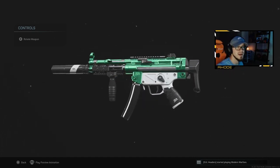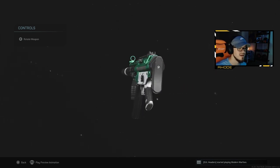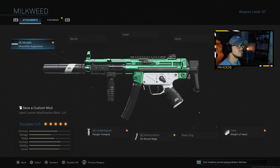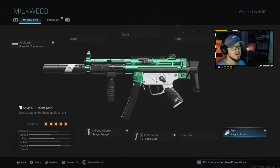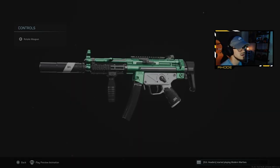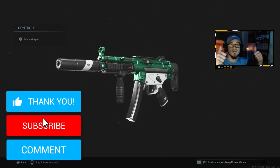Yo YouTube, what up guys, back with another video. They just dropped this gorgeous looking MP5 in the item shop — the Milkweed MP5 — and they also dropped the Monkey Business M4. With this weapon you get monolithic suppressor, no F-Tac collapsible stock but it really doesn't change the camos at all. You also get Slider Pan, 45 rounds, and Ranger Foregrip. Let me know what you guys think in the comments, and if you need help getting one of these weapons let me know.